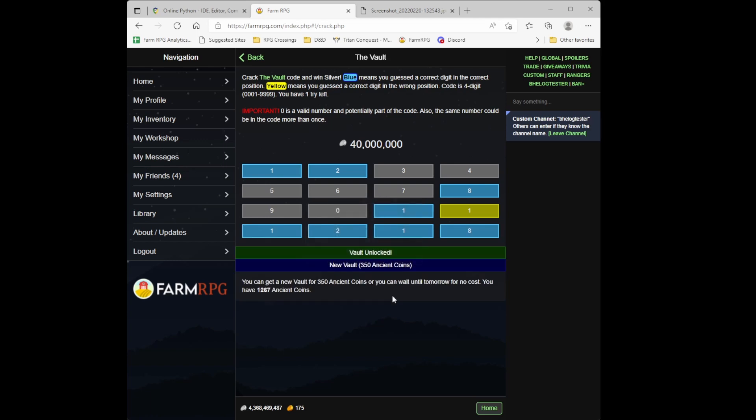That's a few examples of working through the vault. I'll probably save the rest of these ancient coins to spin on Borgen's Wheel, going for the achievement of 500 spins. But there you go — a quick overview and strategy guide with examples of how to solve the vault. Hopefully you find that useful. As always, thanks for watching.